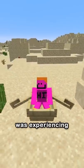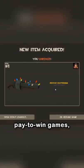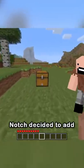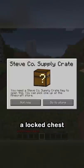In 2011, gaming was experiencing the beginning of pay-to-win games, with many popular games having loot boxes. So for April Fool's 2011, Notch decided to add a locked chest as a joke.